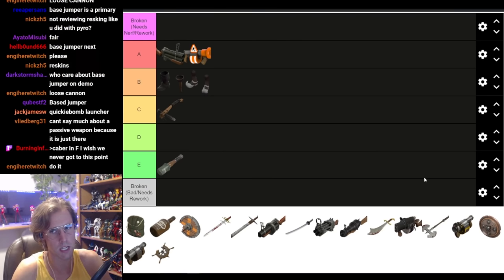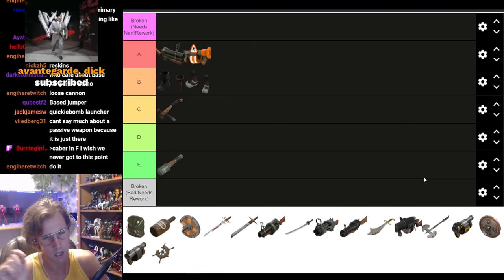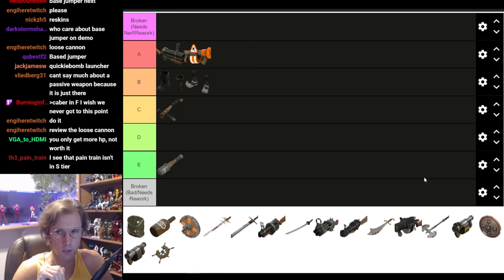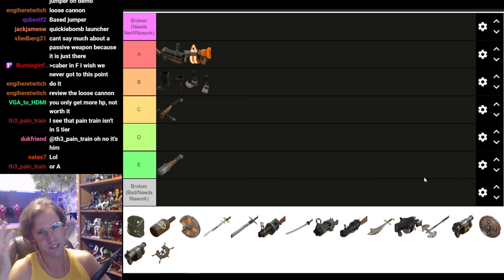You get good at comboing damage between Sticky Bombs and Pipes, you're unstoppable. You can focus on doing traps, and it's a different way to play, but if you want to be fully effective, it's just... eh. Let's do the Base Jumper.